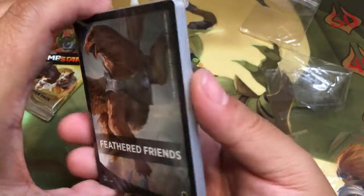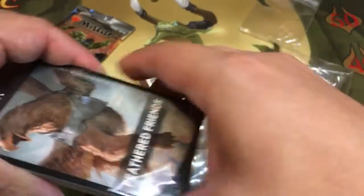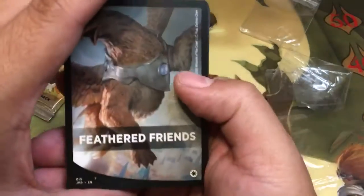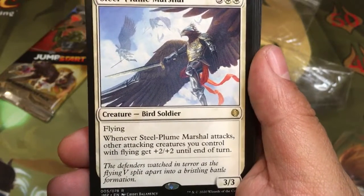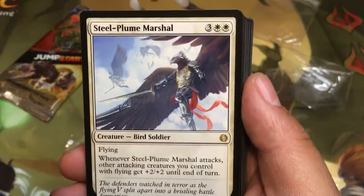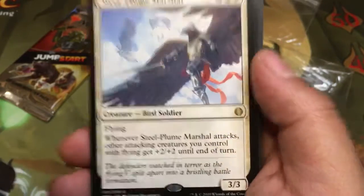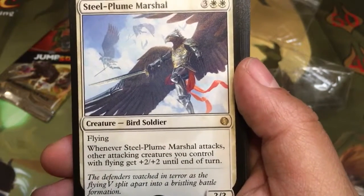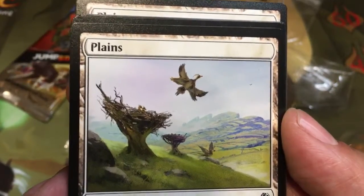Feathered Friends — I'm pretty sure that's a unique hit. I believe Feathered Friends is on the weaker side. This one should have the bird soldier legendary — yep, that's him: Steel-Plume Marshal. Whenever it attacks, other attacking creatures you control with flying get plus two plus two until end of turn. It costs five for a three-three that boosts everybody else but him. If this guy got the plus two plus two as well he'd be decent. This one I almost don't want to include because it's just so bleh. There's the Feathered Friends land.